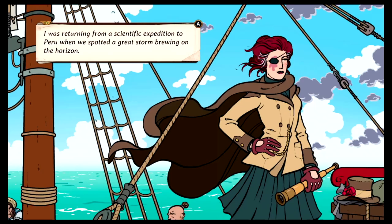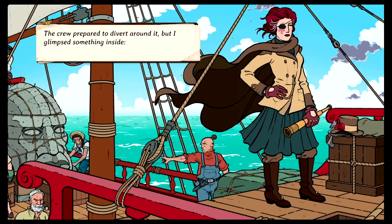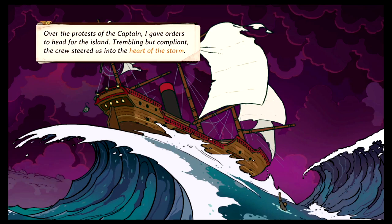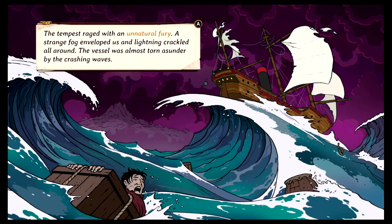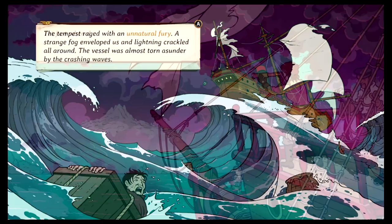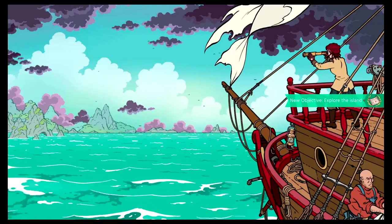I was returning from a scientific expedition to Peru when we spotted a great storm brewing on the horizon. The crew prepared to divert around it, but I glimpsed something inside — land! An island in the middle of the Atlantic, where none should be. Over the protest of the captain, I gave orders to head for the island. Trembling but compliant, the crew steered us into the heart of the storm. The tempest raged with an unnatural fury. A strange fog enveloped us and lightning crackled all around. The vessel was almost torn asunder by the crashing waves. Yet, just when death seemed certain, we emerged from the maelstrom into an almost perfect calm. New objective: explore the island. Directly ahead lay a lush tropical island, the storm safely behind us. We prepare to lay anchor and see what wonders this new land held.